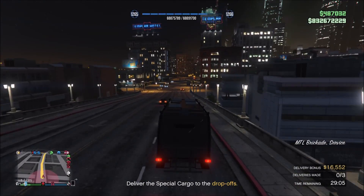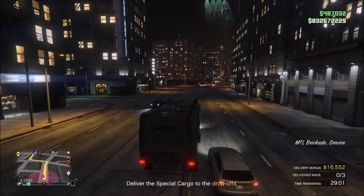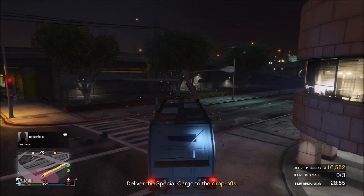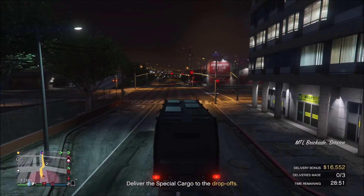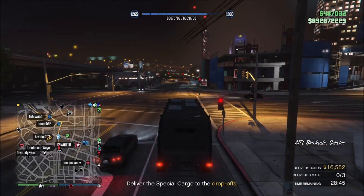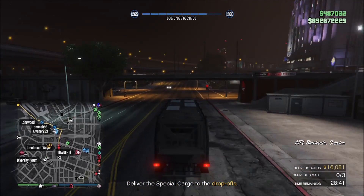The first thing I recommend is if you are not playing in a free aim server, I highly recommend you do. To go to free aim, you need to go to single player, change your aim setting to free aim, and then whenever you search for a lobby you'll be put into a free aim server. The reason I recommend free aim servers is because they are generally just more peaceful. People are typically higher levels in there and they don't tend to go after cargo. Auto aim servers are much more aggressive.